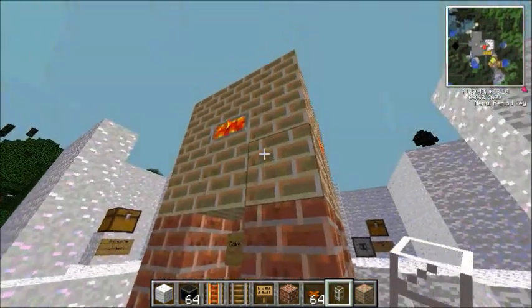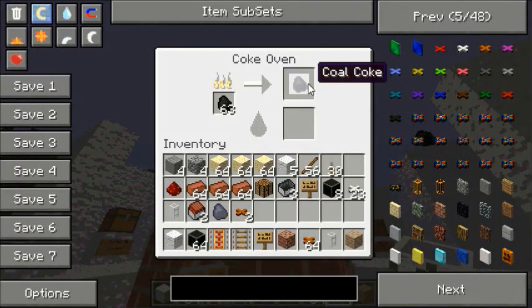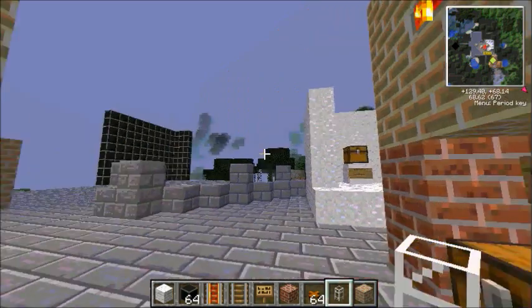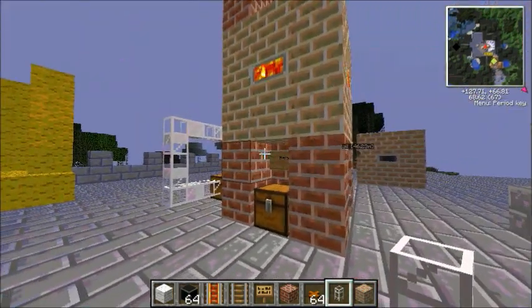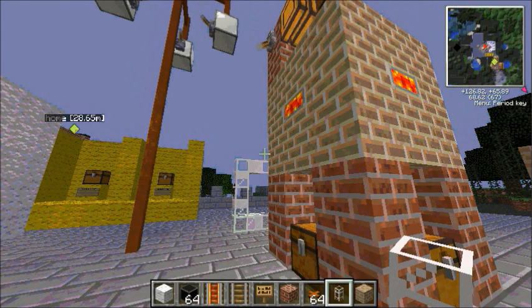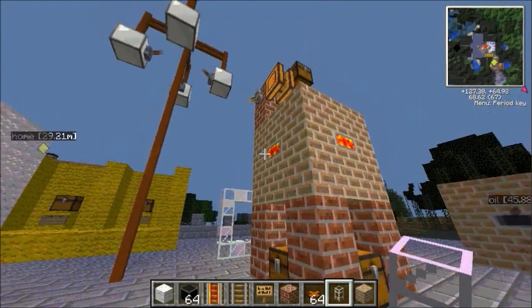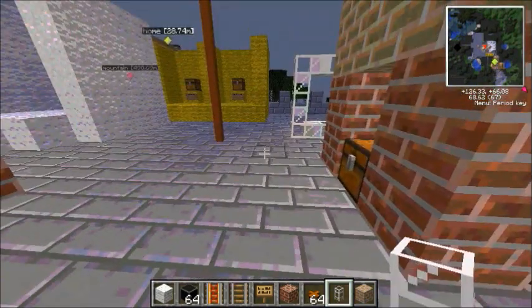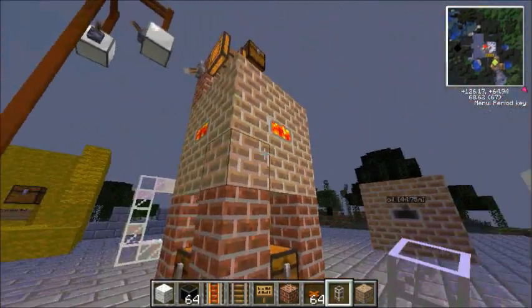It's going to take a while to make those. We've got one coal coke — you can see it's a very lengthy process, but you can do other stuff while you're waiting around. You can also have more than one coke oven. One thing you do need to bear in mind is that you can't have them right next to each other — you have to have a gap of at least one, otherwise it won't work.